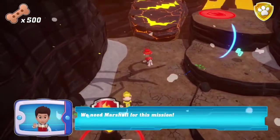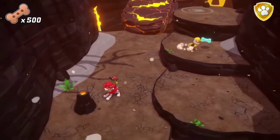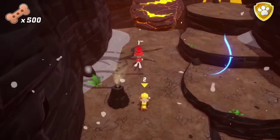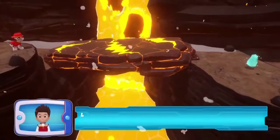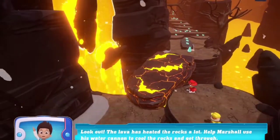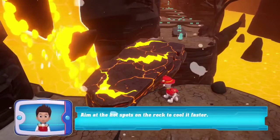We need Marshall for this mission. Look out! The lava has heated the rocks a lot. Help Marshall use it. Aim at the hot spots on the rock to cool faster.